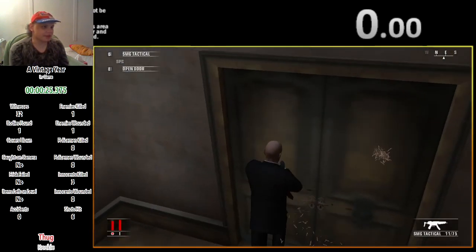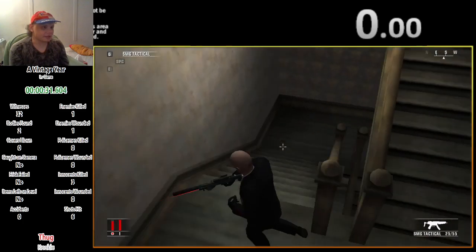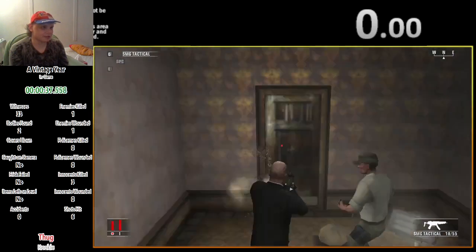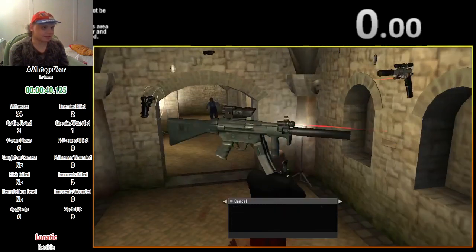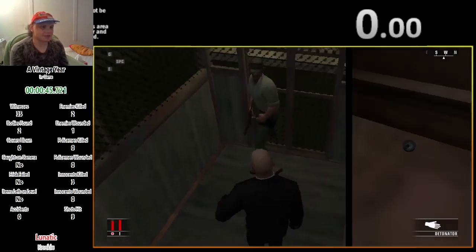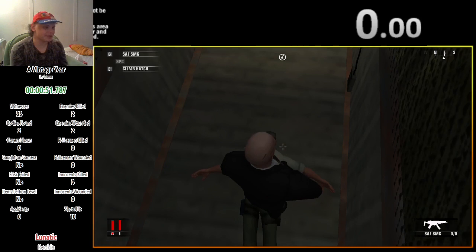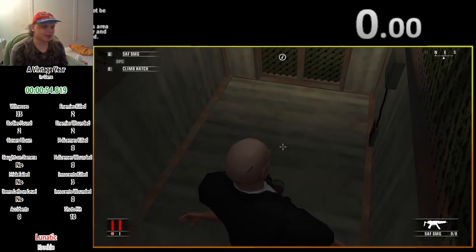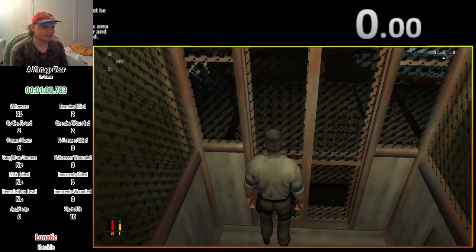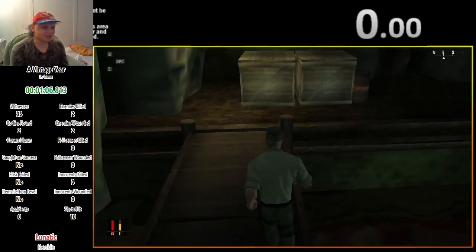We place another bomb by a window inside of the mansion and shoot doors open because it's faster than opening them ourselves. This is the elevator we called up when we set off the first bomb. We set off the second bomb and that kills the second target even though he's on the balcony above that window. We're basically already on our way out of the level — I'll just take that guy's clothes because I can.